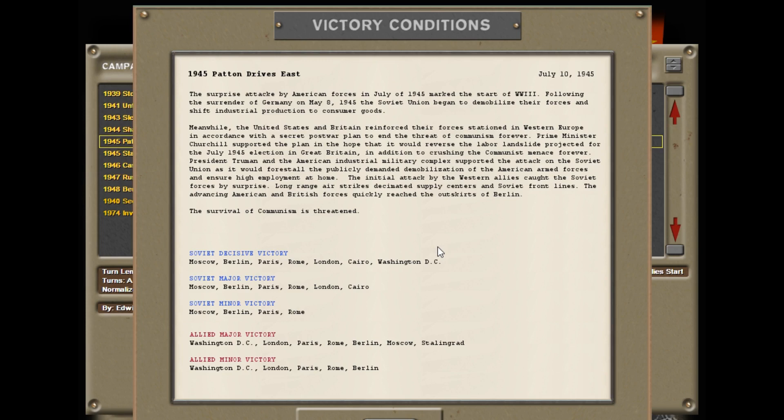President Truman and the American military-industrial complex supported the attack on the Soviet Union, as it would forestall the publicly demanded demobilization and ensure high employment at home. The initial attack caught the Soviet forces by surprise; long-range airstrikes decimated supply centers and Soviet front lines, and the advancing Allied forces quickly reached the outskirts of Berlin. For a major victory I need to hold Washington D.C., London, Paris, Rome, Berlin, Moscow, and Stalingrad. A minor victory just means holding what I've got and taking Berlin.